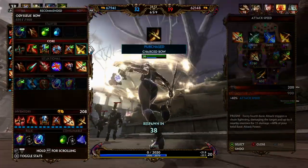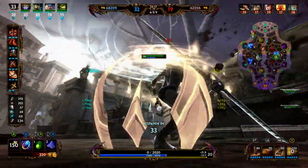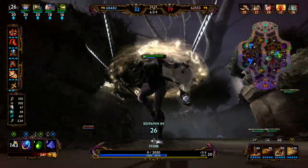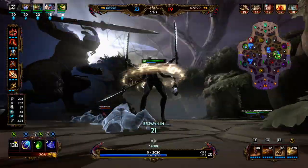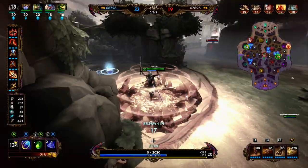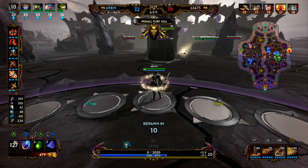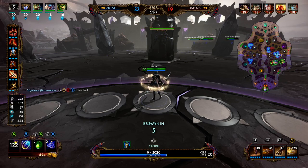We were able to get the tower but unfortunately not the Phoenix. We were able to complete Atalanta's Bow, and next we're going into Odysseus' Bow. Odysseus' Bow provides 40% attack speed and has a passive that every fourth basic attack triggers a chain lightning, damaging the target and up to four nearby enemies for 15 damage plus 60% of your total basic attack power. So whenever we deal damage it disperses to anybody standing near them — it doesn't reduce the damage, it just adds more.